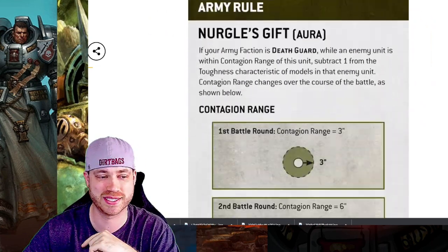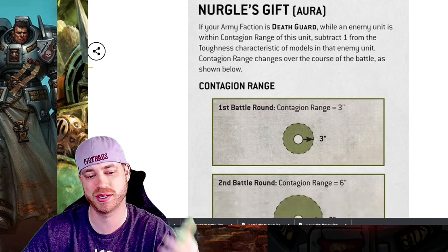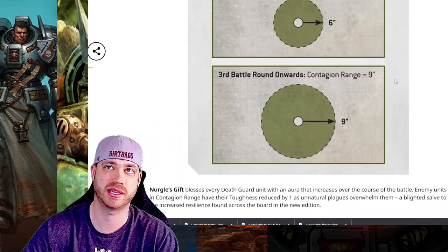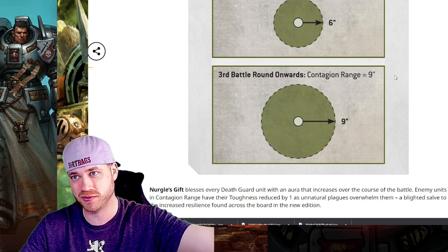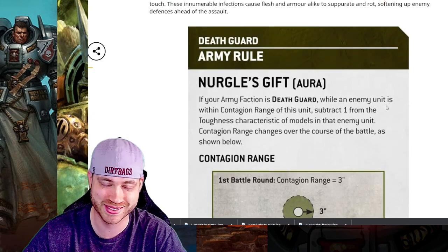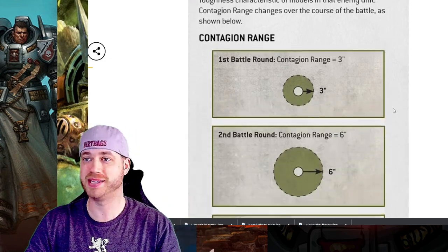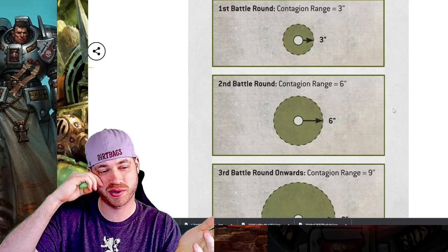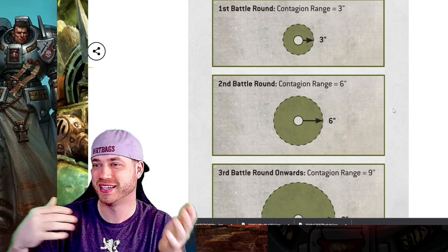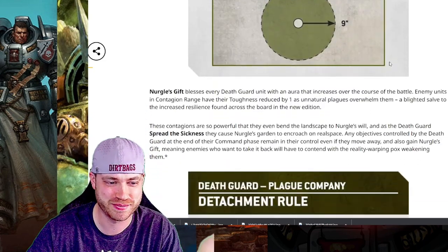Starting off at the top: Nurgle's Gift — it's an aura. So it's basically the same thing: within three inches, six inches, nine inches, and I think that's it. I don't think it extends past that. Last time you could extend it to twelve max, but nine inches on round three is minus one toughness characteristic, so that stayed the same. Everybody's toughness went up but now it goes down one more — so a toughness 14 tank goes down to toughness 13, still wounding on sixes.